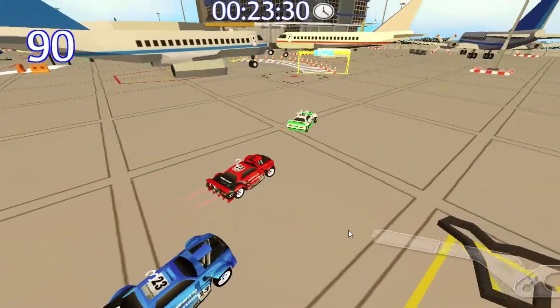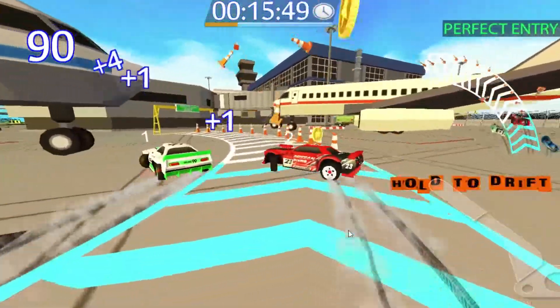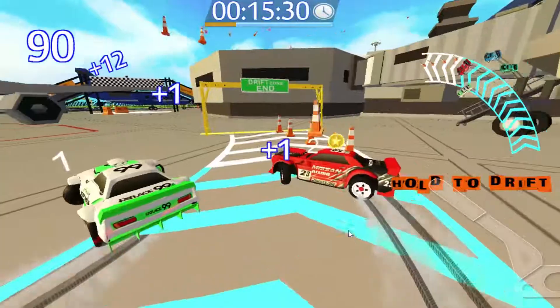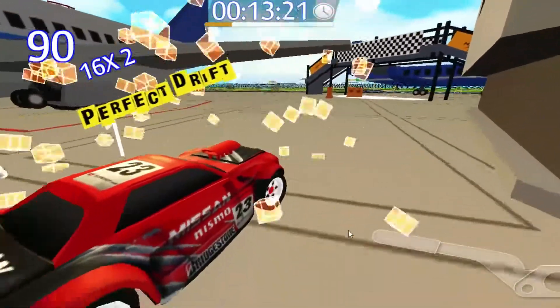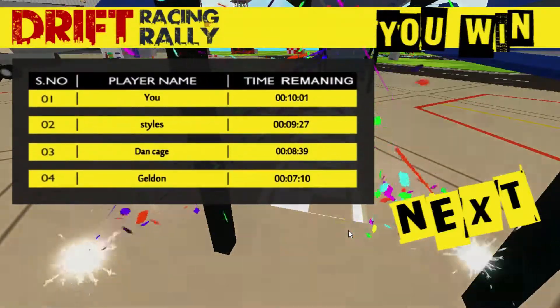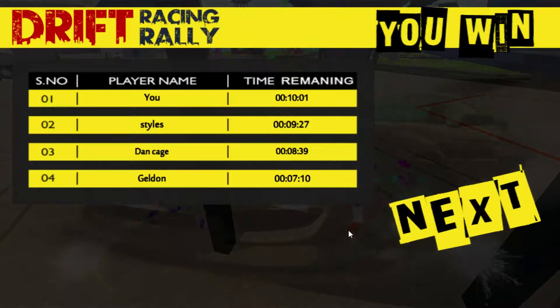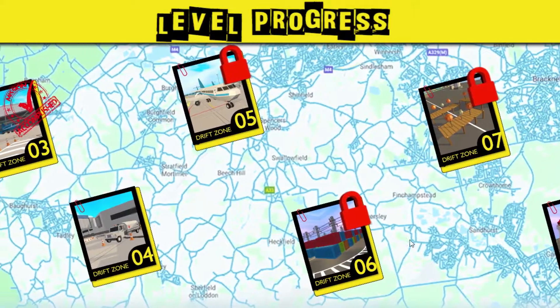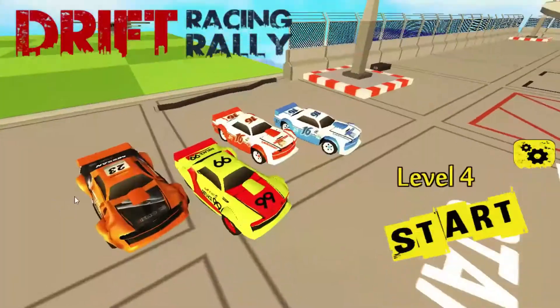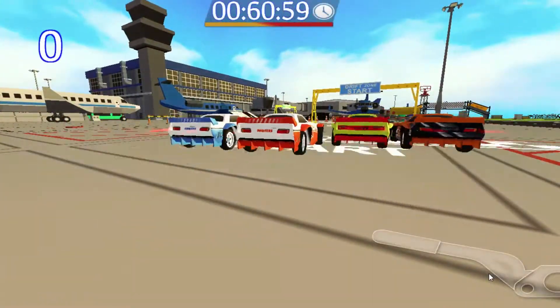Your position is predetermined. And there we go — another perfect drift and we win. Simple as that. Me, Styles, Dan Cage and Gelden. You can't even select a level on the little map there, so oh well.